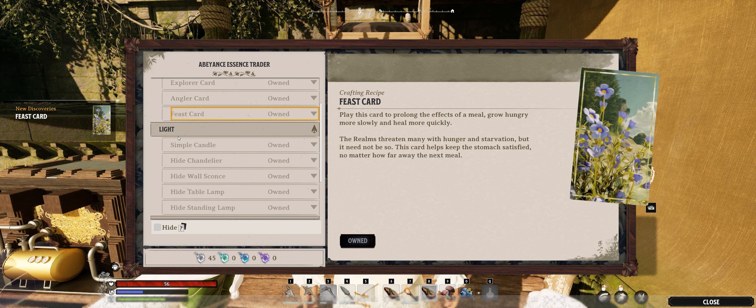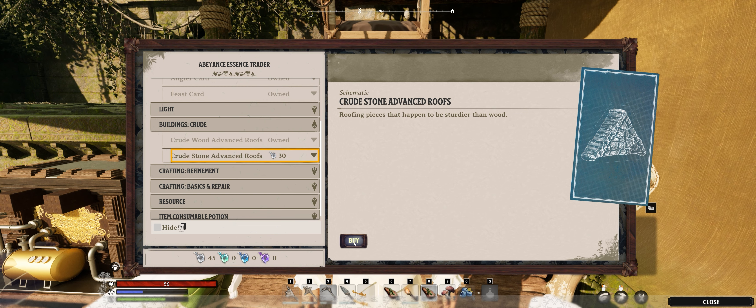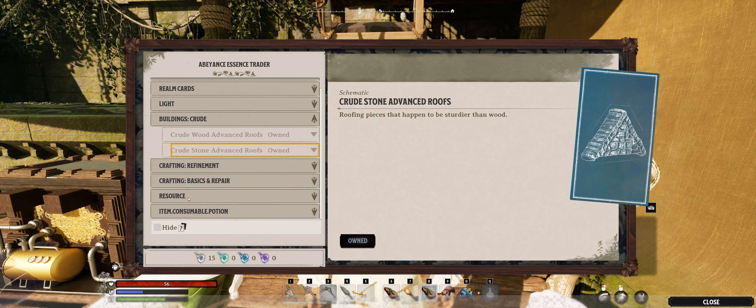We already have all the light items. Building's crude, and this should be our last one — Advanced Stone Ruse. Refinement, we got all that. Basics, we got all that.